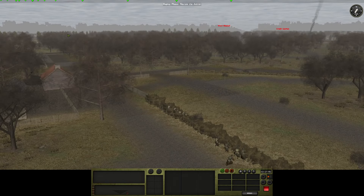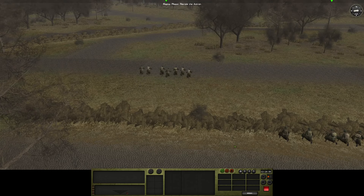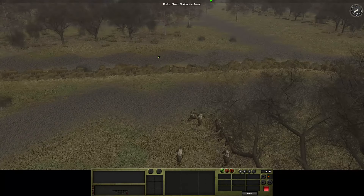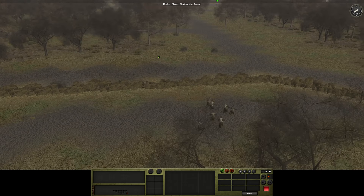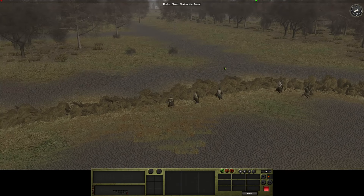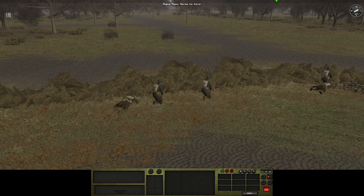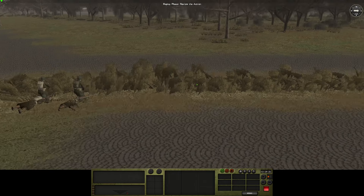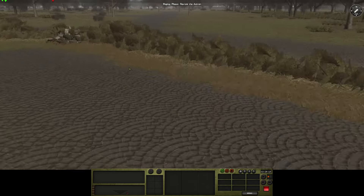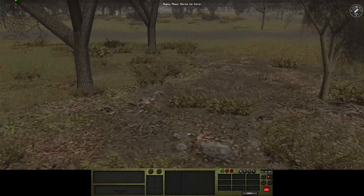So far we have had no contact. We're now taking fire from two directions — so far nothing automatic though, although that does sound like a Sturmgewehr. We're taking fire but shooting back. Those are typical Volkssturm guys; they should be relatively easy to route out of there.